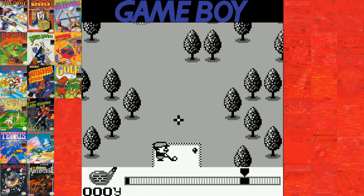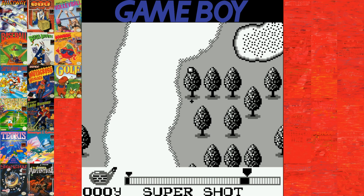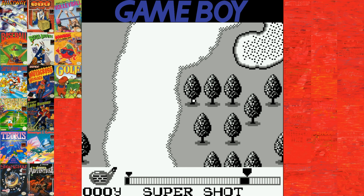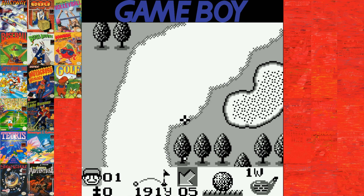This plays exactly like every other golf game. You hit it, you set the strength, then you see if you hook, slice, or hit it straight. And when you see 'super shot,' that means you got pretty much exactly where you needed. And of course, I hit the top of the tree.